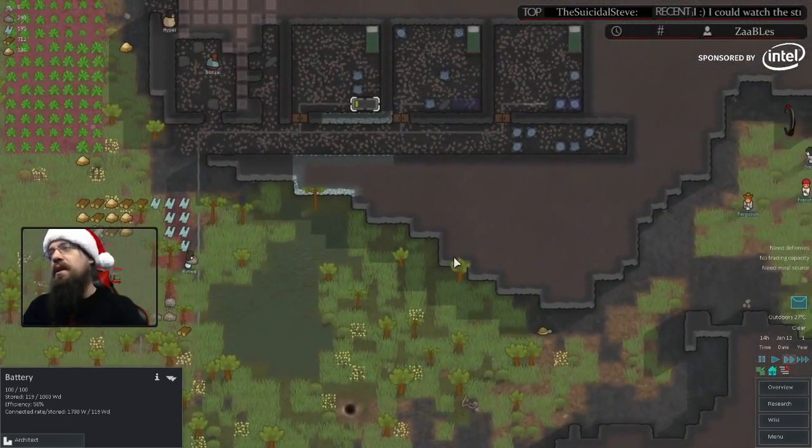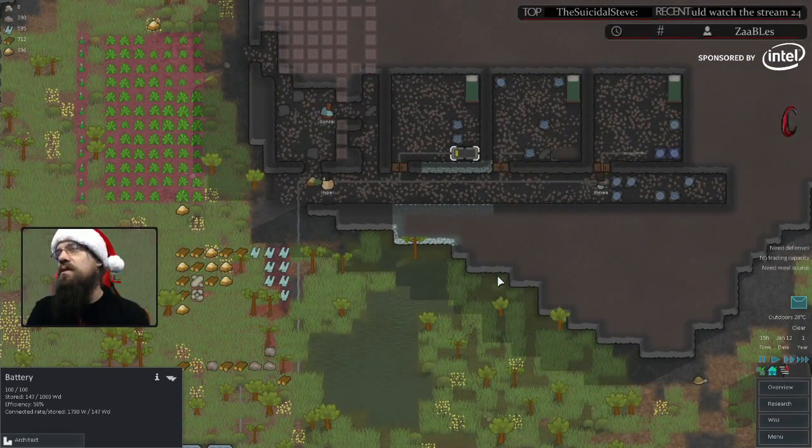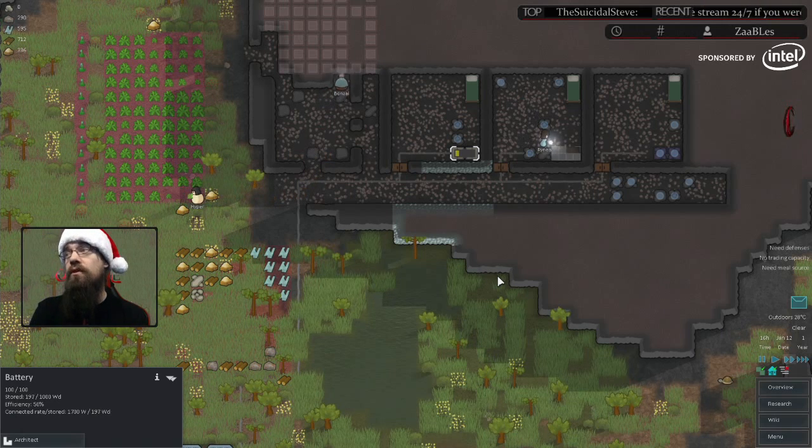A 6x6 room without pot plants has 36 walkable tiles. It has to be 28 walkable tiles to get the spacious bonus, so a battery doesn't affect the bonus of 36 tiles, even with a pot plant or a wardrobe inside.